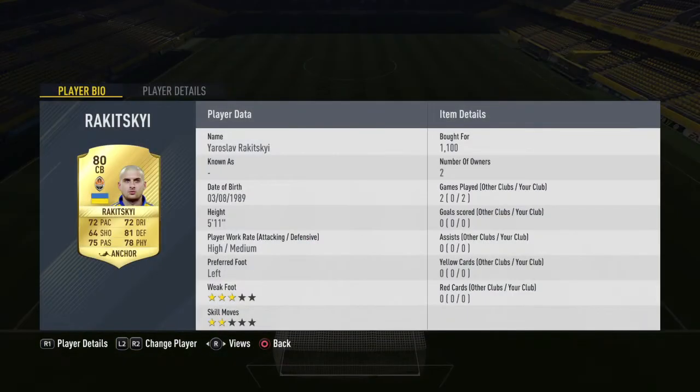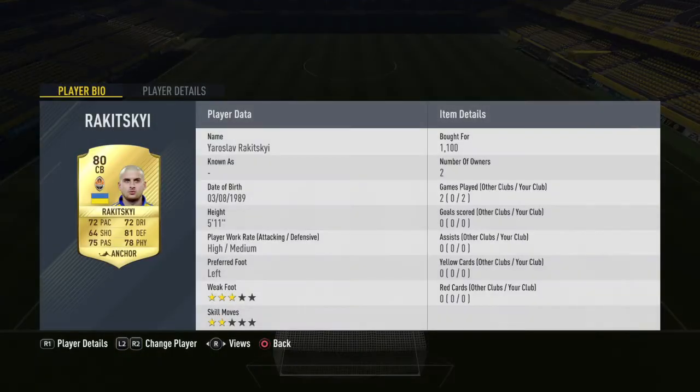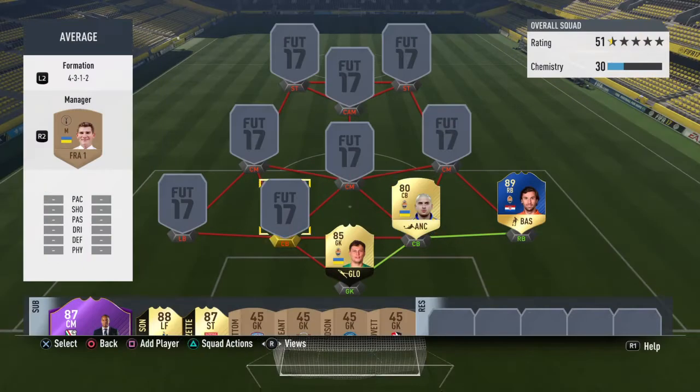First centre back is Rakitsky. Again, my go-to centre back when the game first came out. Cheat beast, decent pace for a centre back. Alright defending, alright physical, nothing too special - they're all boosted by the anchor. Good dribbling, which I find quite important on defenders, just because defenders with good dribbling tend to feel better on the ball. They don't feel as clunky and like I'm going to lose it. High-medium work rate is not the best, but I haven't noticed any issues. I must have played about 300 games with this guy. Really, really good.